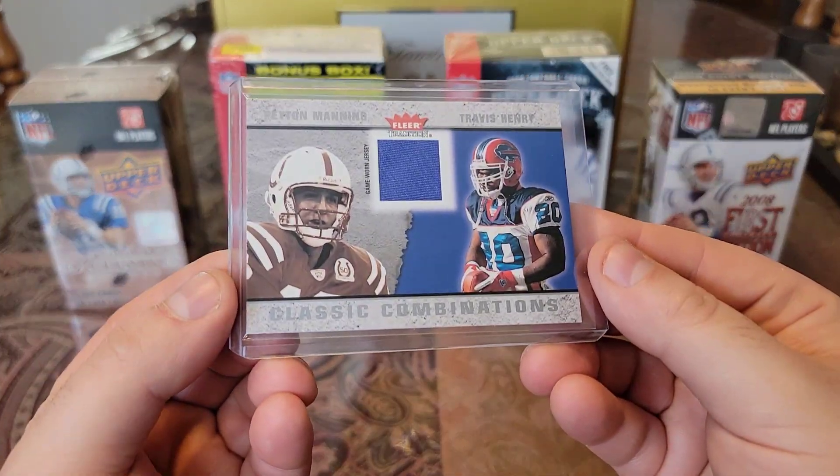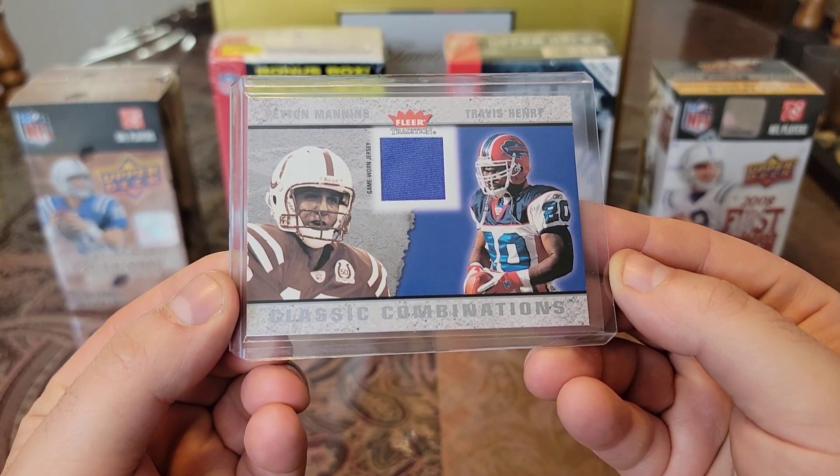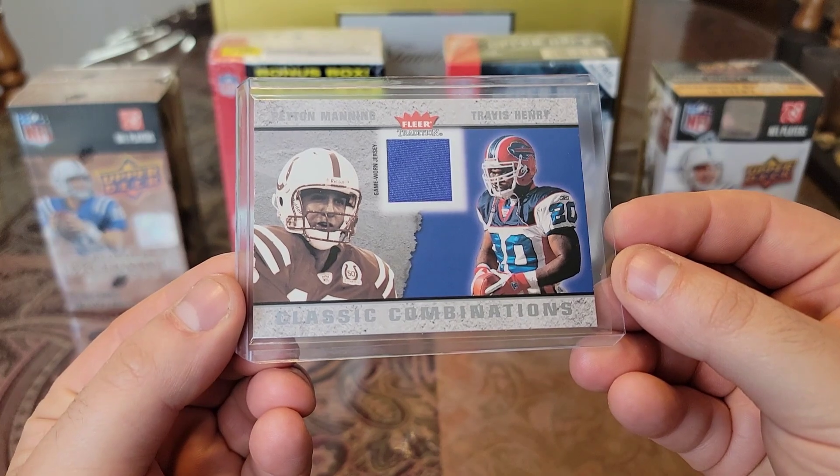Then we have a Fleer Tradition Classic Combinations - Peyton Manning and Travis Henry. Got the Peyton Manning piece right there. Looks like they're chiseled out of a rock.